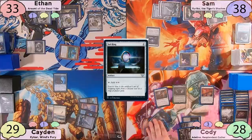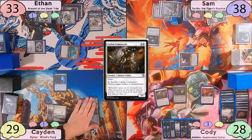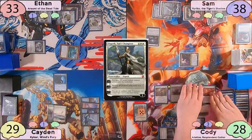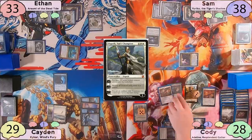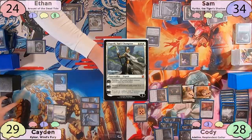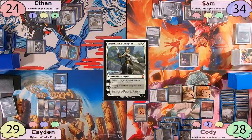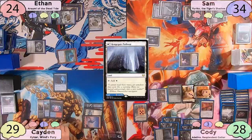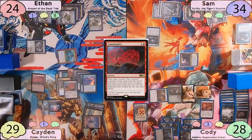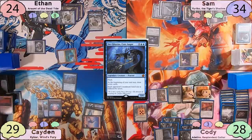Cody flashes in Cathar Commando on his end step. On upkeep, Land Tax triggers and he gets 3 plains. He plays one, taps for 6, and casts Elspeth, Sun's Champion. He upticks to make 3 1-1s and moves to combat, declaring Cathar Commando at Sam and Adeline at Ethan. Adeline triggers, making 3 1-1s going at each opponent. Ethan takes 9 total damage, Sam takes 4, and Caden blocks 1. The turn passes to Caden, who casts Transmogrify on his Clever Impersonator, eventually landing on Jegantha Taxus.